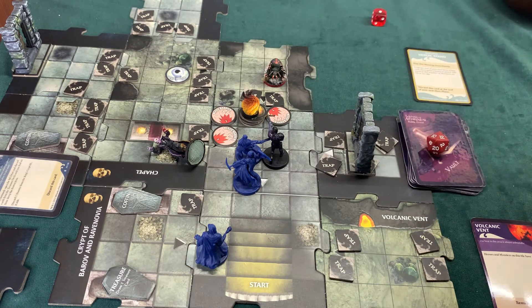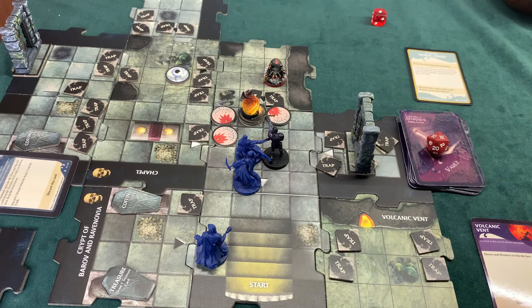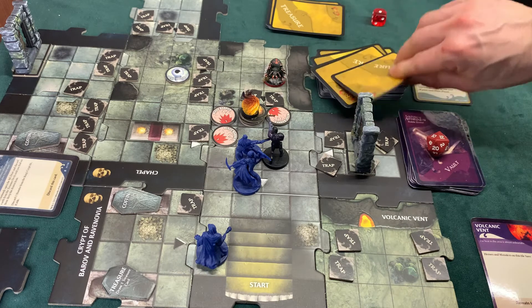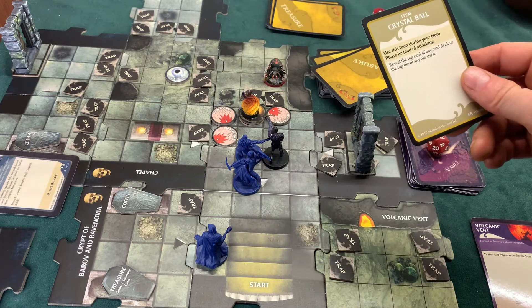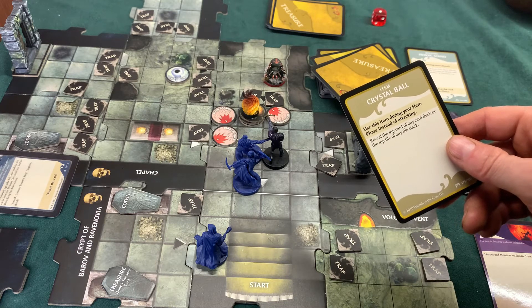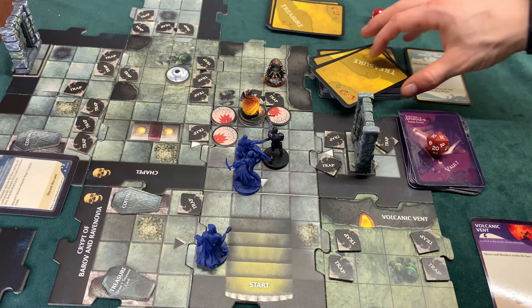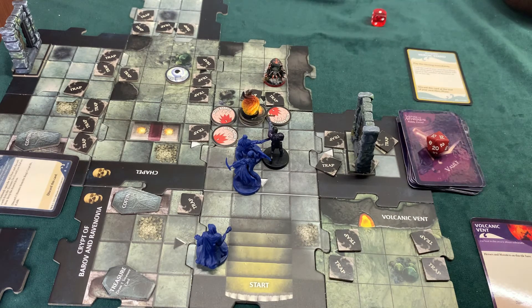I don't get any XP for him which is a shame, but I will get treasure. Let's see what it is - it is a crystal ball. Use this item during your hero phase instead of attacking: reveal the top card of any card deck or the top tile of any tile stack. Meh. Parak will keep that. I suppose it might come in handy in certain situations but it's not one of them right now. I'll put this vampire back on the shelf with the other vampires, demons and witches from Folklore: The Affliction, because that's where he comes from originally.